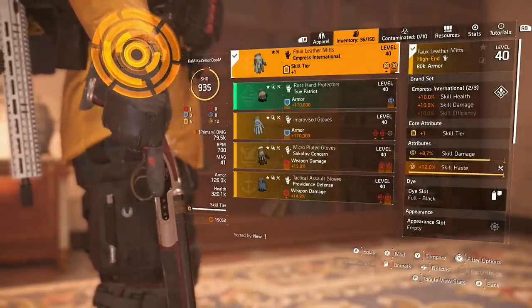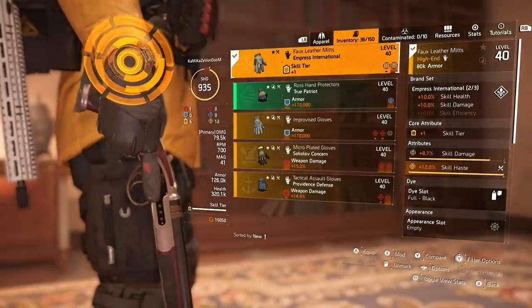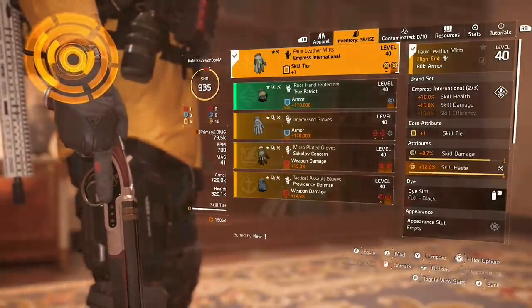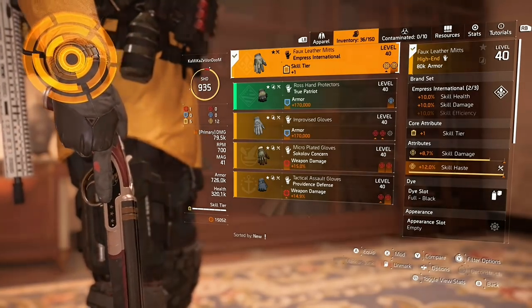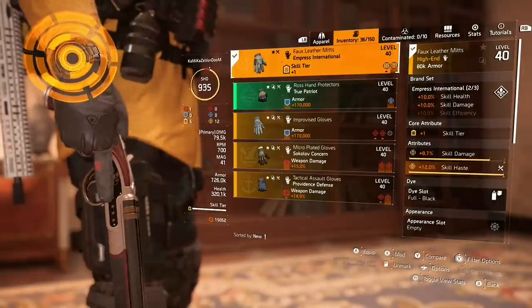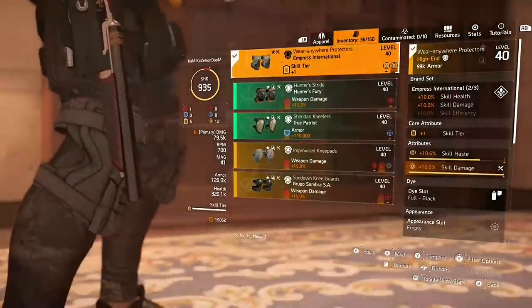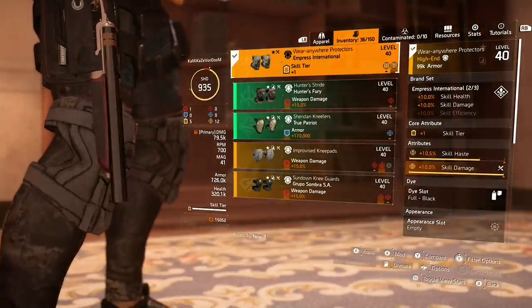For the gloves, pay attention — this is the new Express International brand set introduced with Title Update 12. This is what makes the build really top tier. The Express International brand set bonuses are skill health and skill damage, and a third piece would give skill efficiency. The gloves came with a skill tier, 8.7% skill damage, and I rolled max skill haste. The knee pads are also Express International — came with a skill tier, 10.5% skill haste, and I rolled max skill damage.